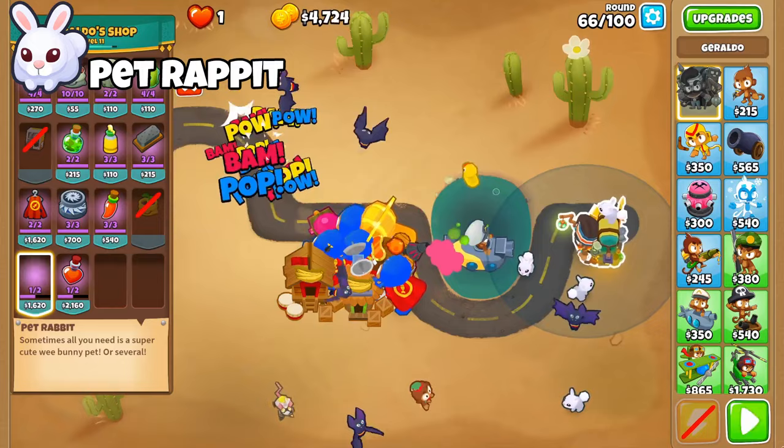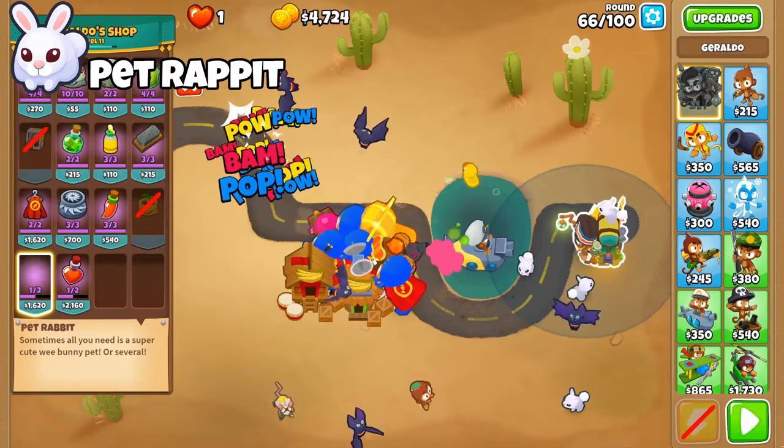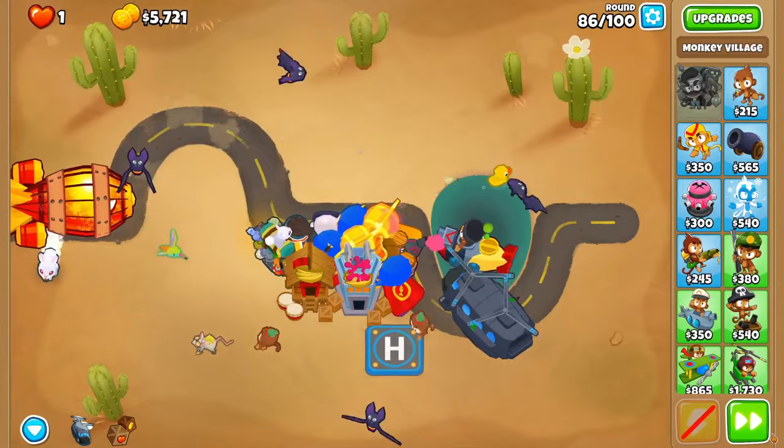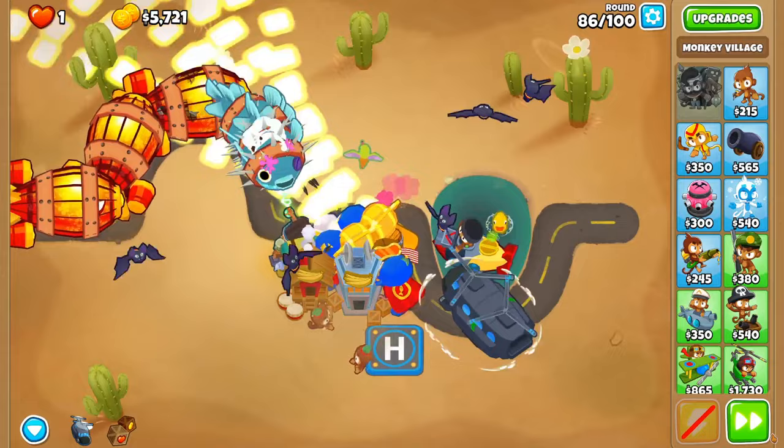Next we have Geraldo's cute rabbits. When you buy four of them, the rabbits will combine into a permanent damage dealer. This killer rabbit can usually be fully purchased before round 63 when playing on expert and advanced maps, or right after when playing on easier ones. For the cost of about $6,000, the rabbit isn't a bad option as it does solid damage in the mid game and can help clean up in the late game. There really isn't a reason to skip the rabbit unless you know money will be tight.